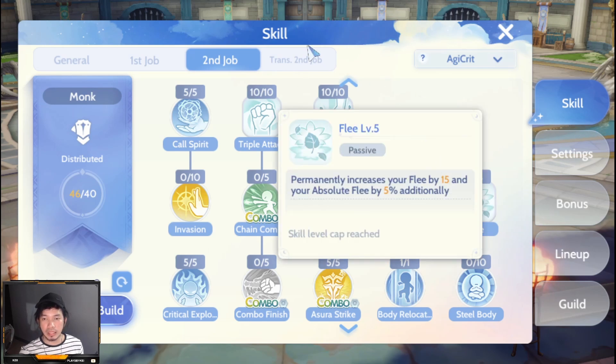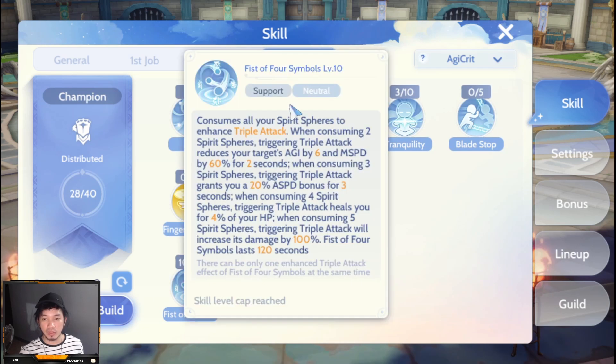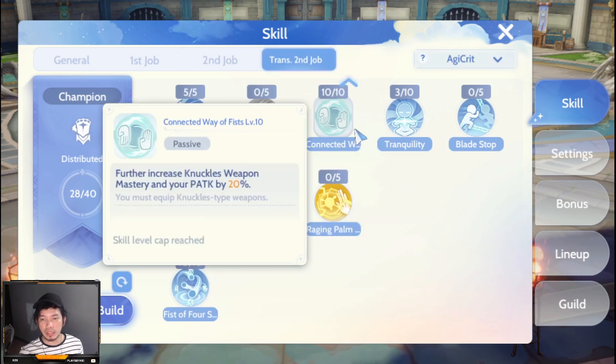For the trans job skills, we have Zen maxed at level 10. Fist of Four Symbols is used in our auto rotation because it provides 100 percent increased damage for Triple Attack. Connected Way of Fist benefits knuckle-type weapons, increasing physical attack by 20 percent when using a knuckle-type weapon.